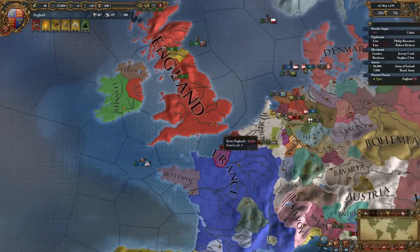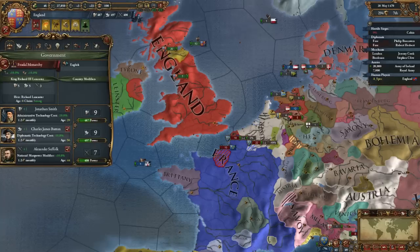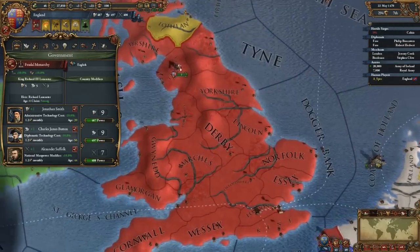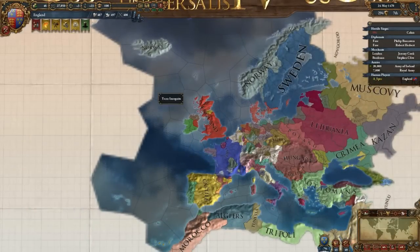During the course of the game, you get the opportunity to specialize. This is done through the National Ideas System. This system allows you to focus on specific aspects of the game, whether it be trade, military might, diplomacy, expansion, etc.